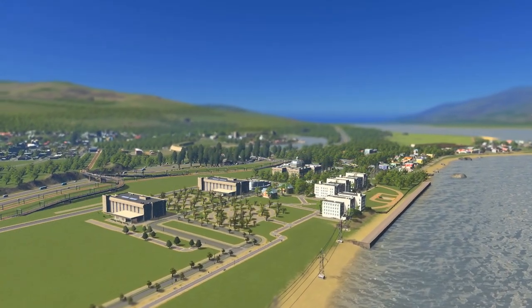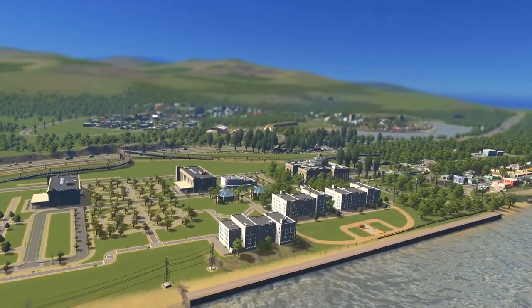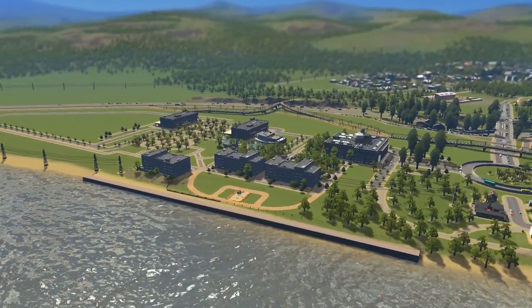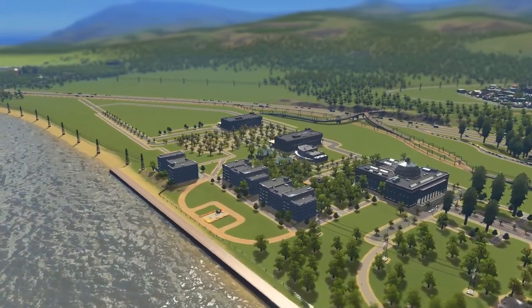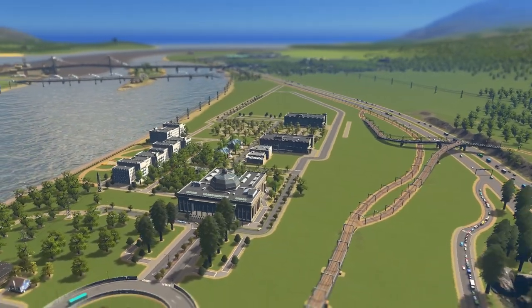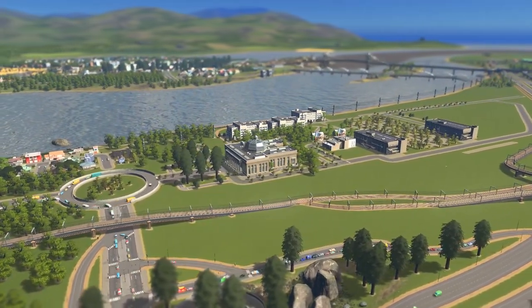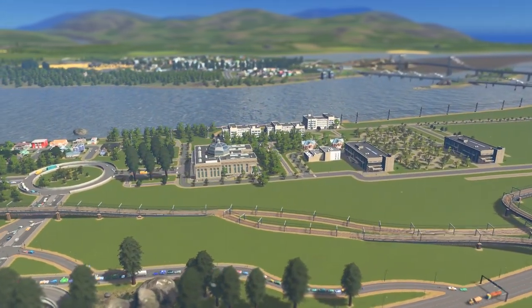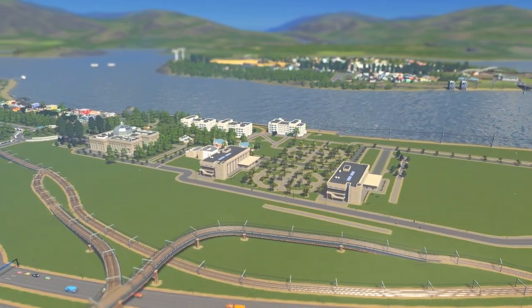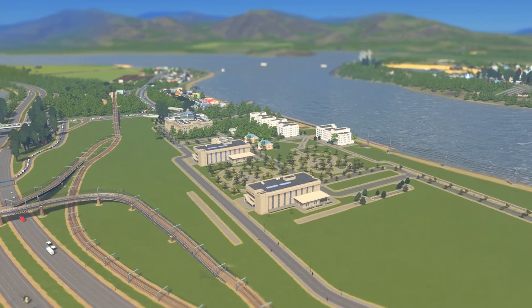Before we moved on, we built our first university — the Bugusian University of Technology — sitting right along the river on the opposite side of the island. This place is starting to look really nice with a couple of park features developing in the middle. We're just about ready to place our police academy, which will increase jail and police station efficiency. There are nice riverside dormitories for students, a bike path along the river, and a rail network developing alongside. There is also significant traffic backing up at the interchange that still needs to be resolved.